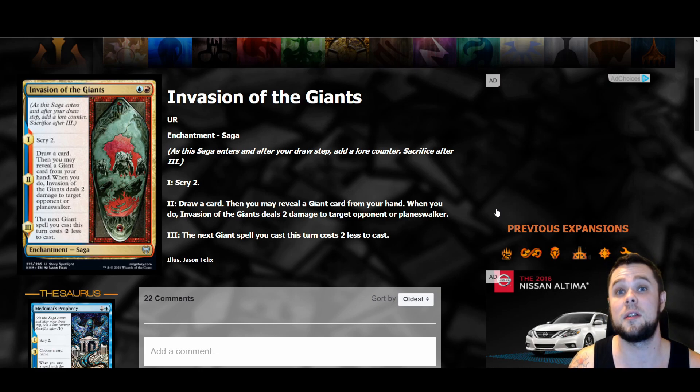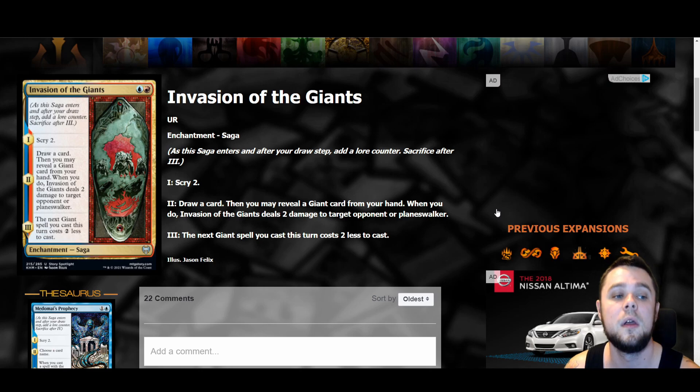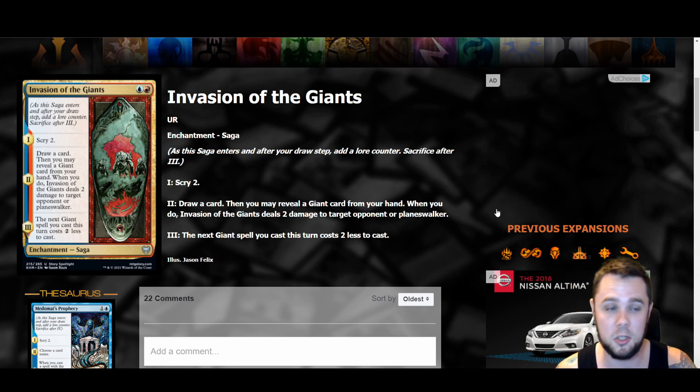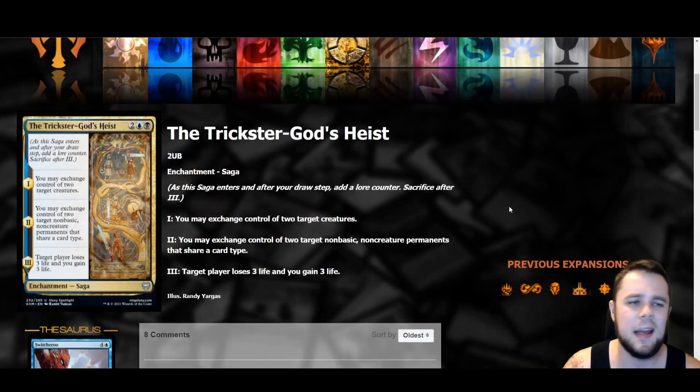Invasion of the Giants is one I'm really excited about — a blue and red two mana saga. Chapter one: scry two. Chapter two: draw a card, then if you reveal a giant card from your hand, Invasion of the Giants deals two damage to target creature or planeswalker — hitting planeswalkers is really nice. Chapter three: the next giant spell you cast this turn costs two less. So on the third chapter you're getting a one mana Bonecrusher Giant or a discounted four mana giant. This is probably one of the best sagas revealed in a while, and even without the giant synergies chapters one and two alone are good enough for a control shell.